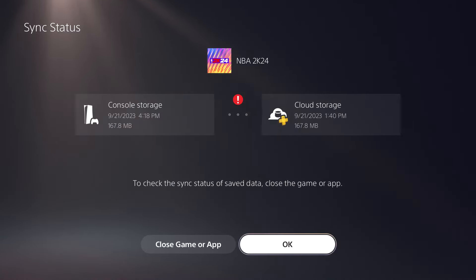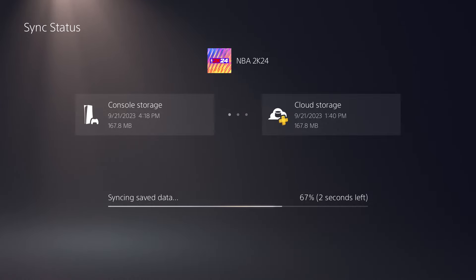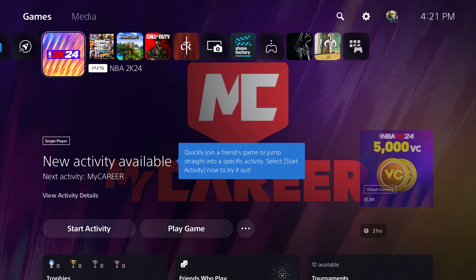So once you do this, you could go over to the settings. I guess I have to close the game first, so let's just close it just to give you a perspective. You want to make sure obviously this is synced over properly. Like you see, it wasn't synced over and then you're good to go. Now delete the game, reinstall it and then try.